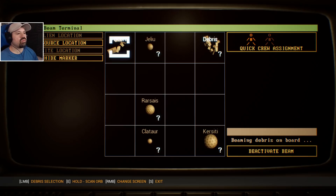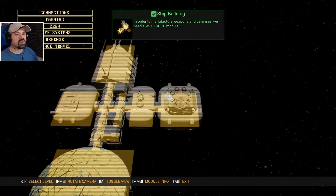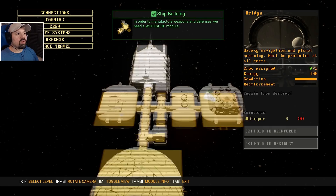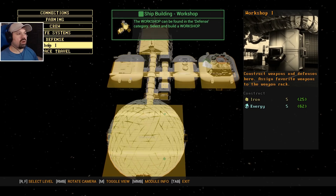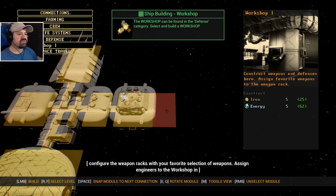Assign crew to tractor beam — with just one, that should be fine. Shipbuilding: in order to manufacture weapons and defense we need a workshop module. Let's see — workshop. Oh, we have the materials! Workshop module: here we research and construct weapons and defenses. You can also configure the weapon racks with your favorite selection of weapons. Assign engineers to the workshop to speed up research processes.